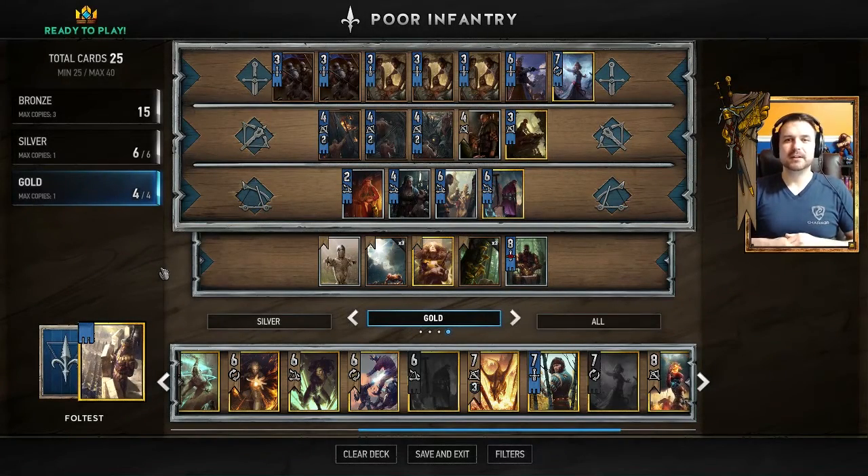Today we take a look at everybody's favorite deck — and I mean favorite, it's an absolute fact, it's inarguable. Everybody loves it: PFI, or Poor Fucking Infantry. It's a Witcher reference, but the card game is a little more PC in its delivery, so the card is just titled 'Poor Infantry.' The deck is entirely about trying to maximize your value from that card by making it larger and then replicating it a bunch of times.